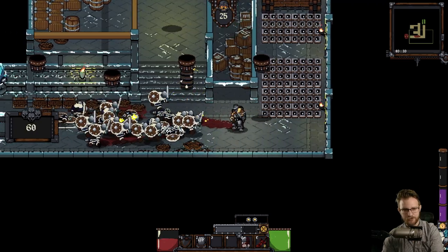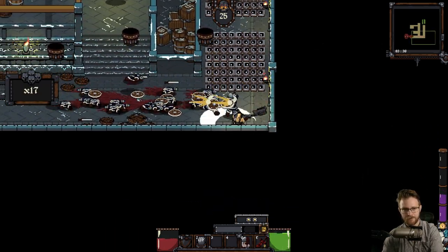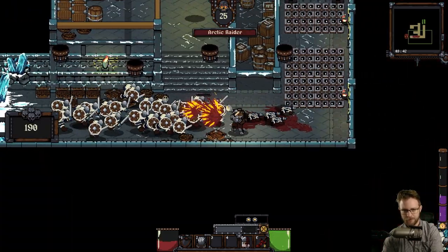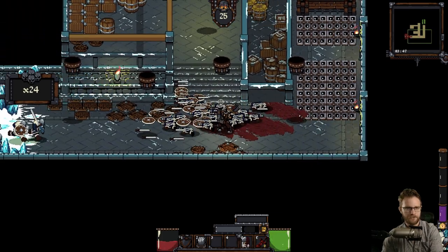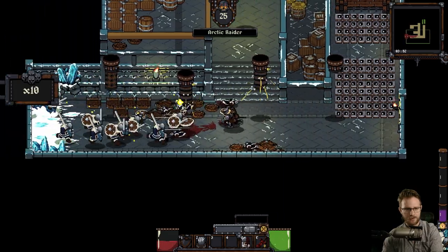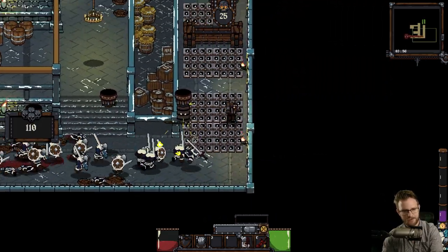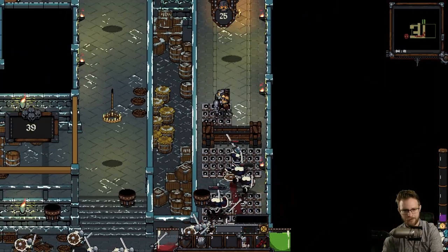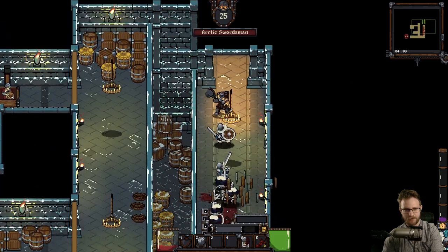These bullets from our overhead turrets do not seem to be hurting the shield guys. Maybe it's just not displaying health. It's not showing the health bars on the guys that are getting weakened as well - or that don't have shields, excuse me. So I'm inclined to think it's probably just not displaying it.